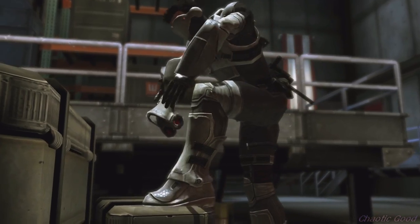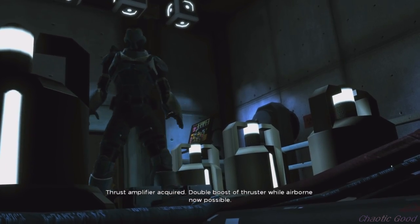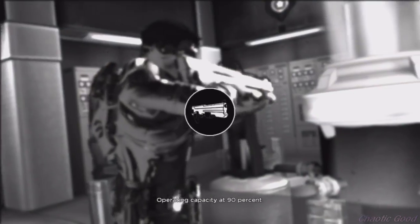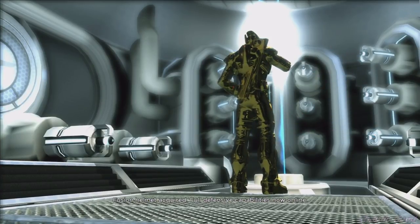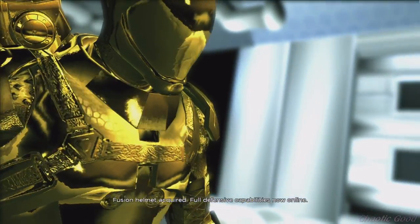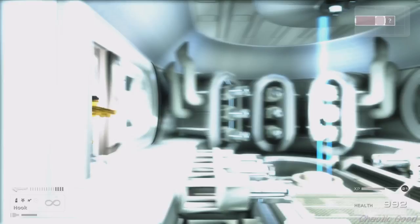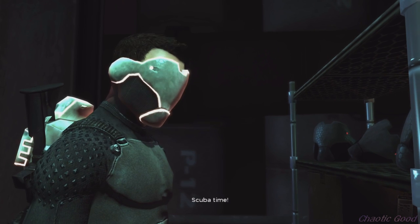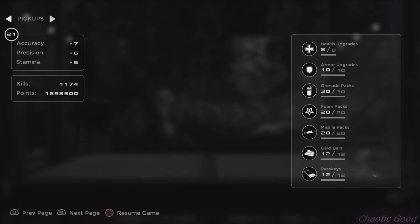The friction dampener allows you to speed up and run through obstacles, up walls, on ceilings, and even on water. The hookshot, well, explains itself. The thrust boots allow you to jump and boost in mid-air. The inertial element is the most powerful gun in the game. The fusion helmet makes you invincible when you move slowly or stand still, but it can't just be picked up in one piece — you have to collect 12 pass keys first to get access to the Omega Vault where you can get it. There's also the SC-HCA mask, which lets you breathe underwater indefinitely, and is not part of the Omega Armor. Besides these components, you can collect 8 health upgrades, 10 armor upgrades, 30 grenade packs, 20 foam packs, 20 missile packs, and 12 gold bars.